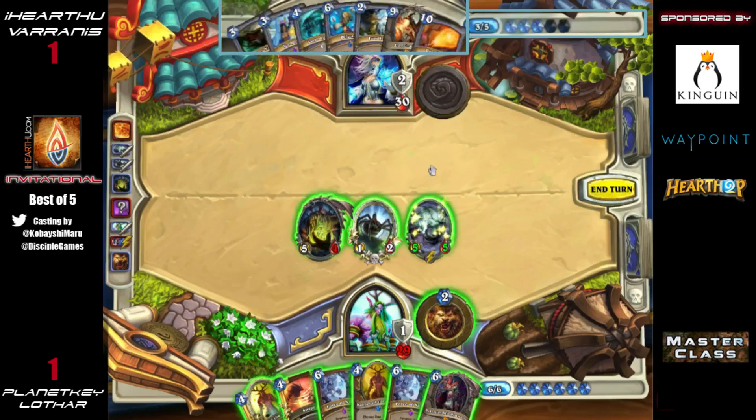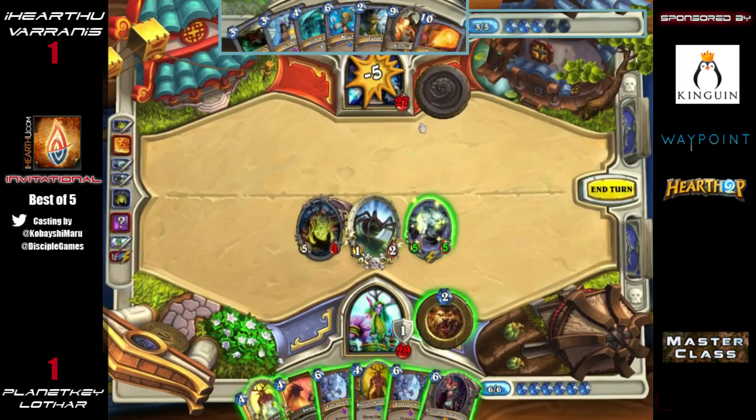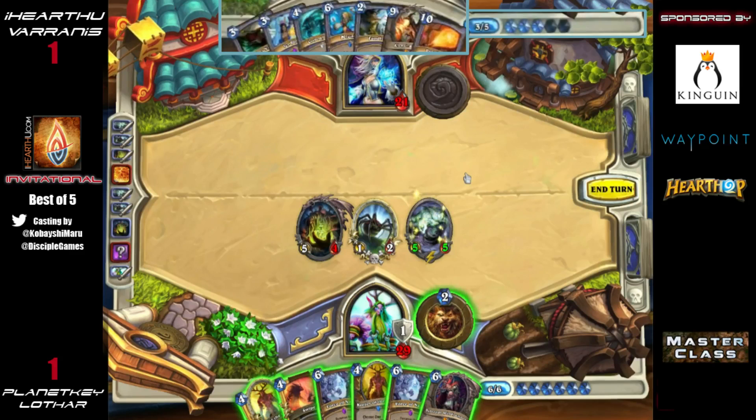He can push in for a significant amount of damage — 11 on the board plus one with the hero power. He could also Force of Nature for six additional damage. The other option would be Sylvanas. It's kind of ridiculous to think about Force of Nature here, but when you play against Freeze Mage you have to play differently than any other matchup — it's so important to get him down to low health before he can Alexstrasza himself back up.